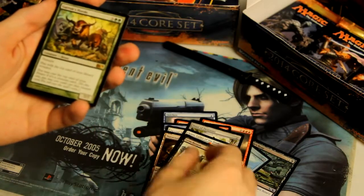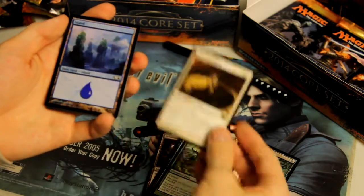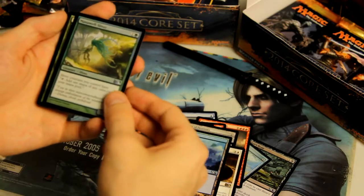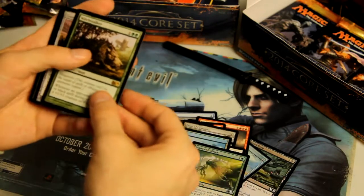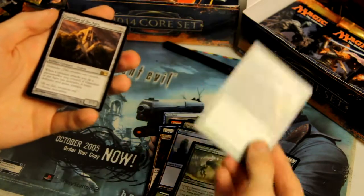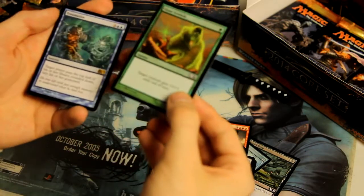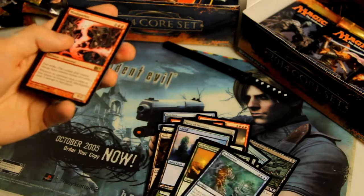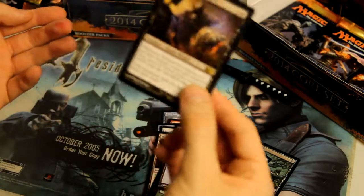Continuing the recap: Grim Return, Garruk's Horde, Indestructibility, Foil Uncommon Mana Sliver, Witchstalker, Guardian of the Ages, Common Foil Giant Growth, Traumatize, Mindsparker, and Xanthrid Necromancer.